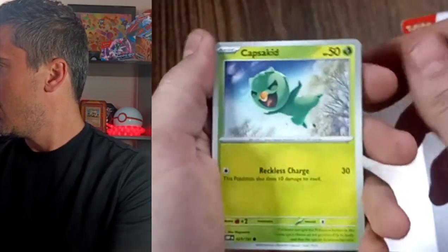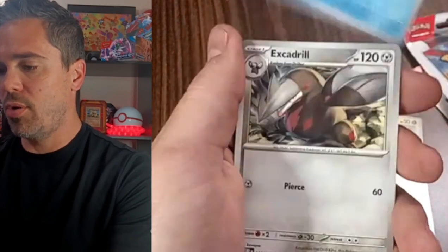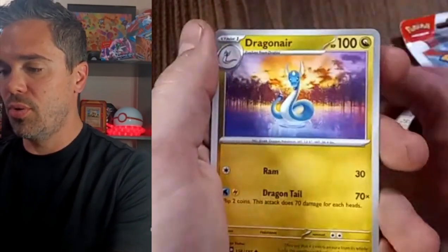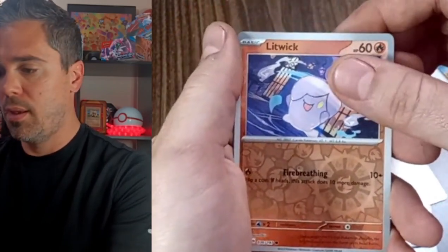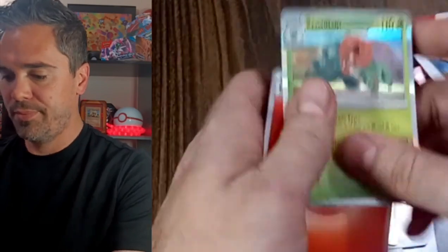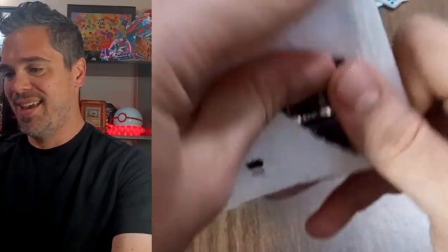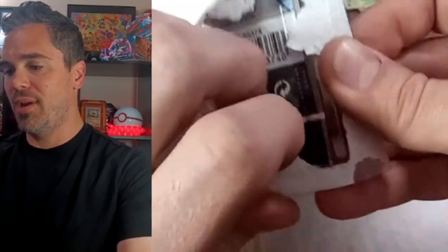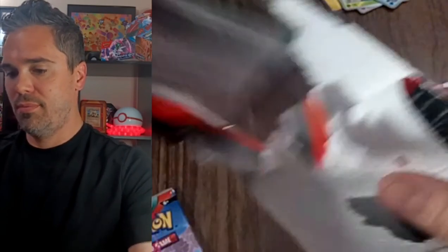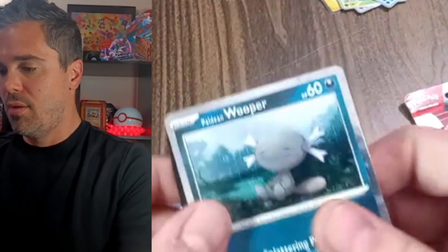Clefairy. Capsikid. Crygonal. Exadrill. Pidgeotto. Dragonair. Reverse Trooper. We need to get a banger, y'all — something's got to wake me up. And a Scovillian. I need to wake up, y'all. I took a little nap before this. I forgot these come with a coin, y'all. We do have the Paldean Hooper promo. My camera's being a little funky on OBS today.